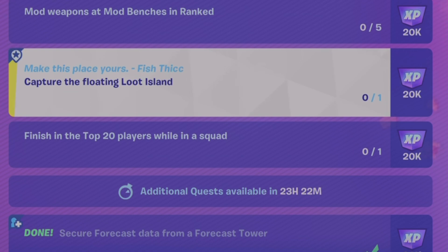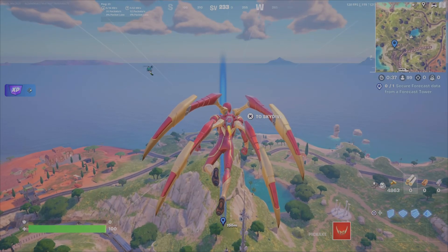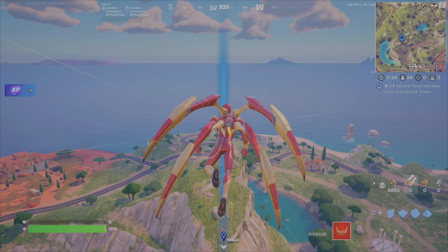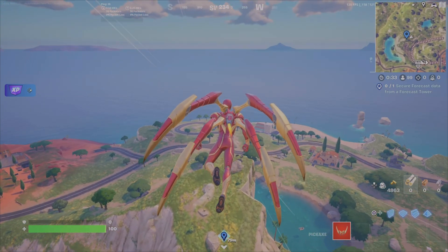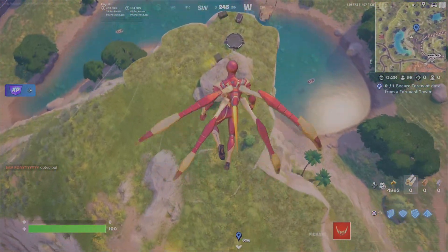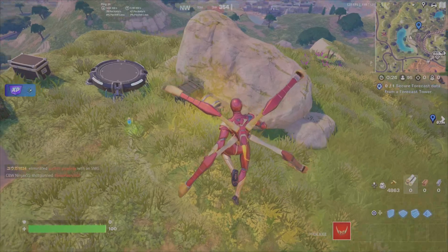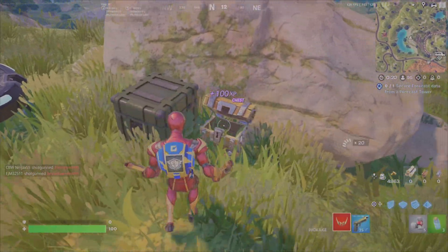For this challenge, you need to wait for the floating loot island to appear, because it will not appear until Storm 3 of 12. When you jump off the battle bus you'll be at Storm 0 with no storm happening, and as the game progresses the storm will move in and the circle will get tighter and tighter — each time the storm moves that will be counted. Once you reach the Storm 3 of 12 mark, you'll be able to see the loot island and go up to it and try to claim it.